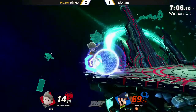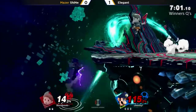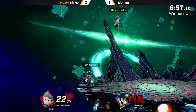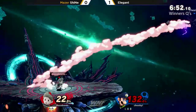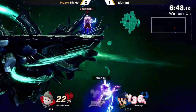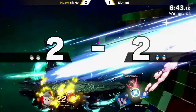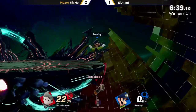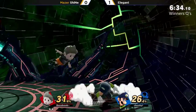Really good DI right there — you do not want to get sent into the ground because he can't tech it. Elegant DIed left and was able to pop out, which is pretty much why he's alive. Sheenae isn't going to be able to force him far enough away that he can't recover, and Sheenae is able to stay alive and get that stop. Elegant saving the jump there.